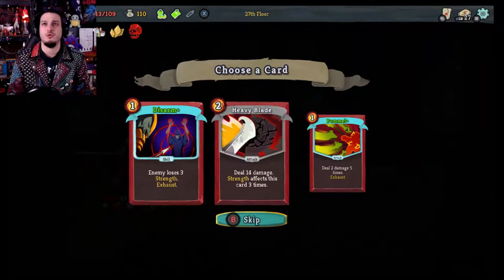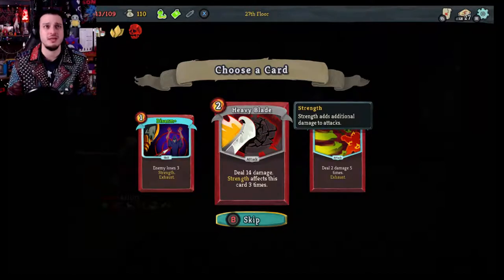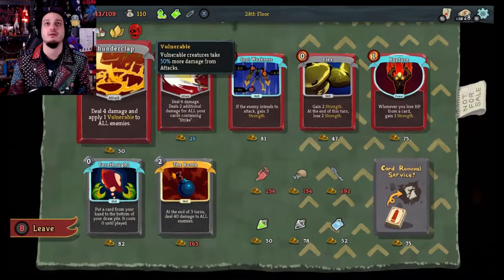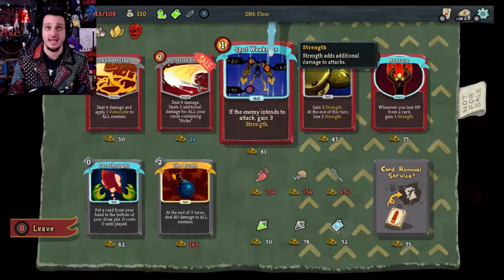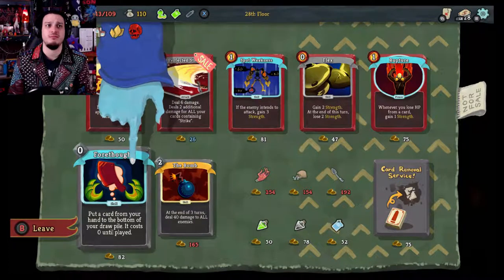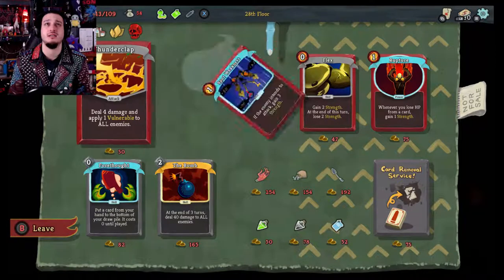Disarm, Pummel — deal two damage five times. Heavy Blade — deal 14 damage, strength affects this card three times. I'm going to get Heavy Blade this time because I had an opportunity to get it again. Shop. Spot Weakness — if the enemy attempts to attack, gain three strength. That can come in handy. I do want that. I'll take that and I'll take Spot Weakness too.